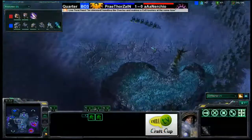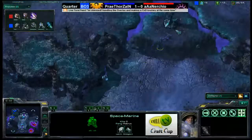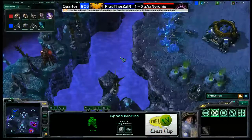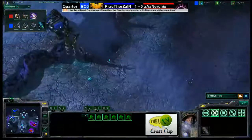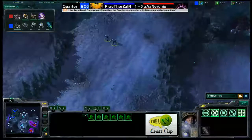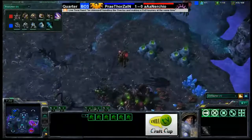Six marines are pressing forward through the middle of Shakira's Plateau into the darkness, going after the xel'naga watchtowers. Each of these zerglings will die — two zerglings guarding the lower watchtower are in jeopardy. Seven minutes into the game, the wall keeps going up and down, and both players are scouting in various directions all over the map.